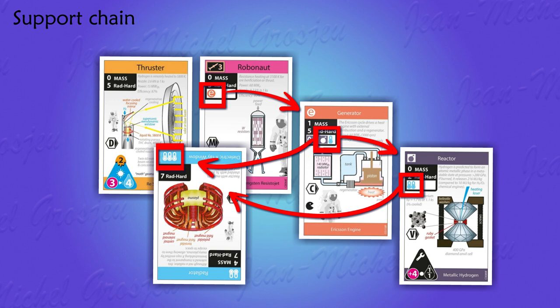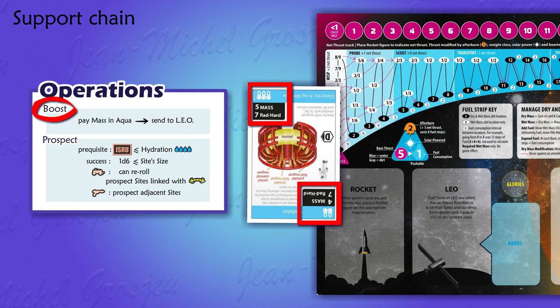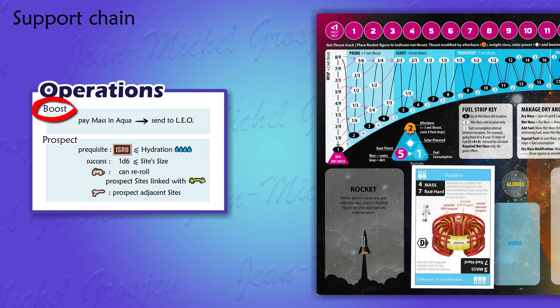This single Robonaut needs a total of three support cards to work properly. The three-thermometer version of our radiator is heavier than its two-thermometer side. The player chooses which side he will use the moment he boosts this card into low earth orbit — the boost operation is when the card from an ID in the player's hand becomes a physical item in low earth orbit. Once a physical item, it's too late for the player to change his mind and rotate the radiator.